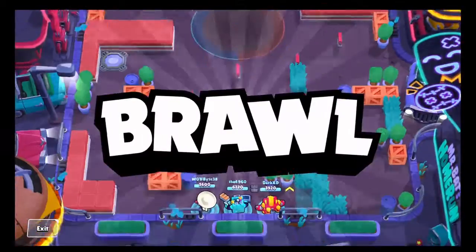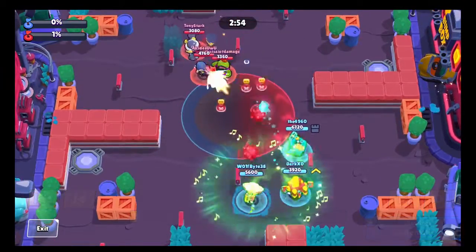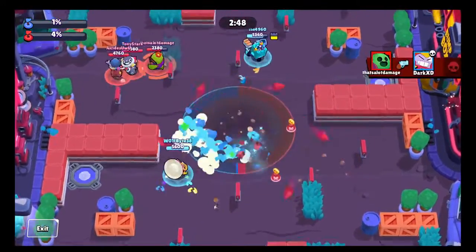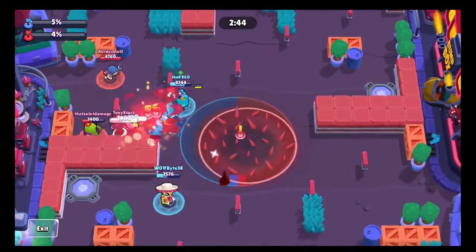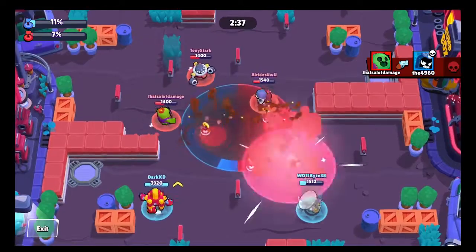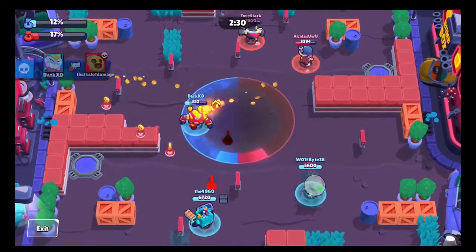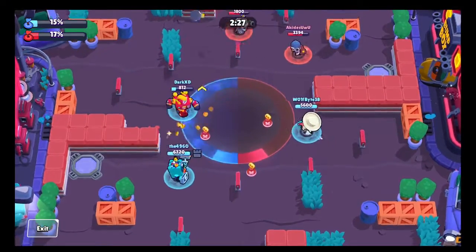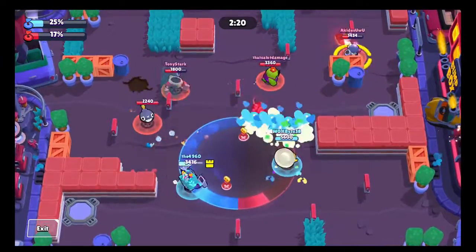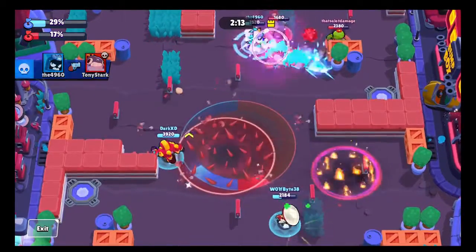Moving on to the first match of Hot Zone. I was debating whether to play Byron since Byron's pretty meta and OP in almost everything right now, but he's also a lot more high-skill. Poco is tankier, and my brother convinced me to play Poco because of the splash radius and pierce damage. I'm more comfortable with Poco since he was one of my original favorite brawlers when the game launched. Poco is really easy to play — you pop your gadget on your tank, keep him alive, and it's really hard to miss a shot unless they're out of range.